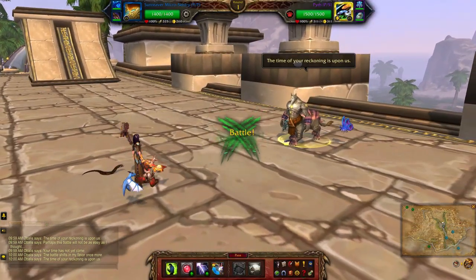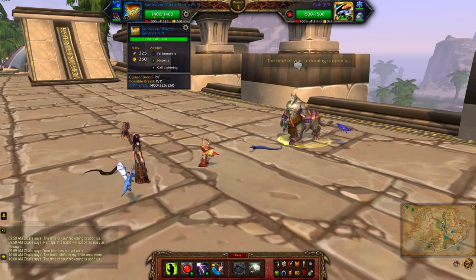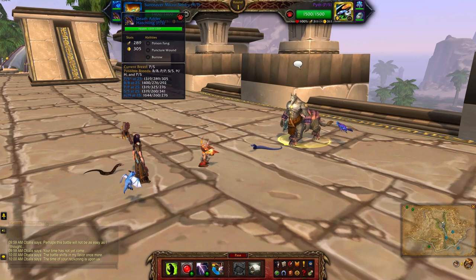For Obalis, I'll be using the Sun Reaver Micro Sentry — the abilities are Fel Immolate, Haywire, and Core Lightning. Next up is Emigosa with Breath, Arcane Storm, and Surge of Power. Finally the Death Adder Hatchling — a power speed breed — with Poison Fang, Puncture Wound, and Burrow.